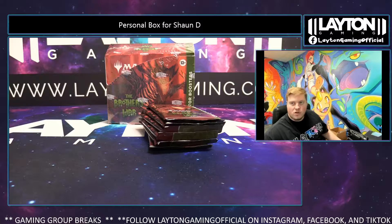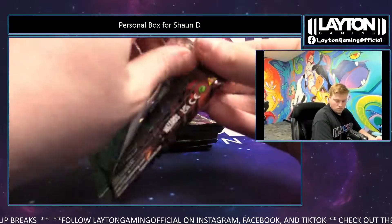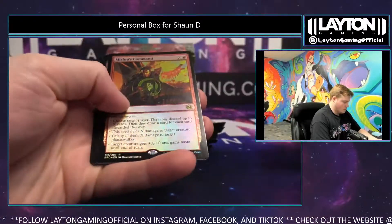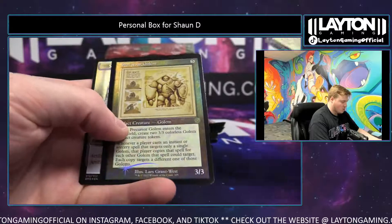There are a couple of different options if you want to give those a look. Gixx's Command foil, Thranspider, Key to the City, Ultra Magnus, and Precursor Golem foil retro.